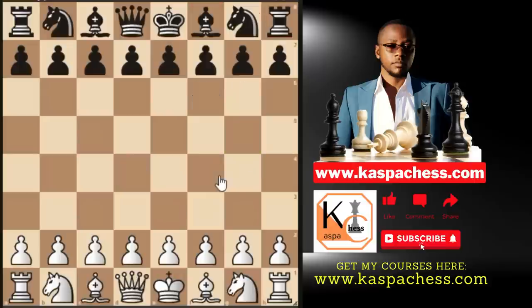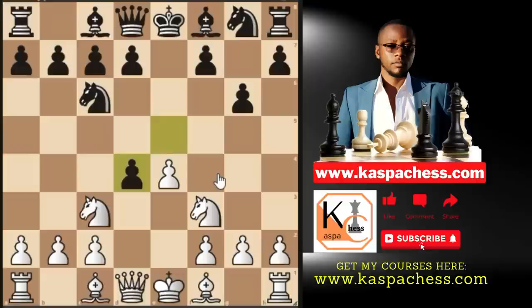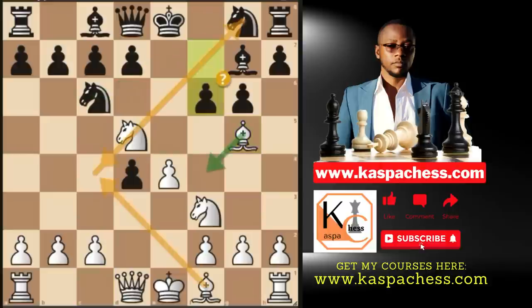Going back: after e4 e5, knight f3, knight c6, knight c3, and pawn to g6 — the Steinitz variation — go d4 right away. If they take, play knight d5. If they play bishop g7, go bishop g5. The moment you play knight d5, bishop g5 should be in your mind next, provided they haven't played knight f6 yet.